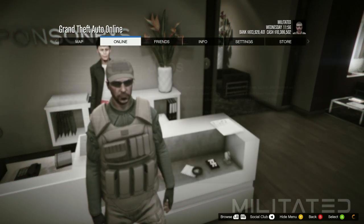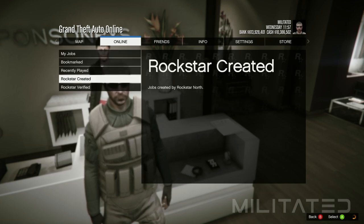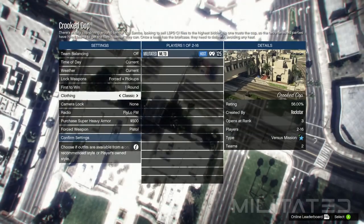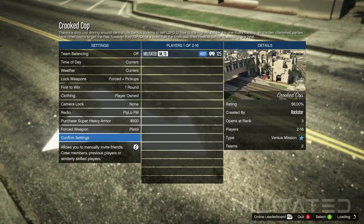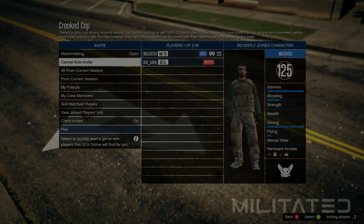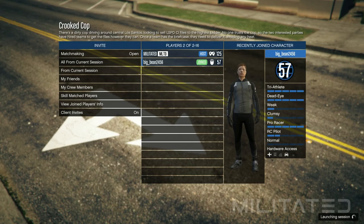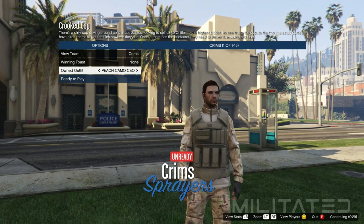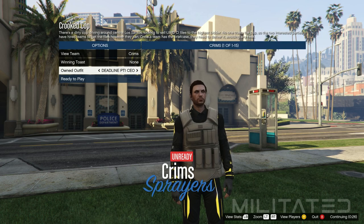Once you have the vest outfit saved, equip the one that you want to start with. Press start, go to online, jobs, play job, Rockstar created, go down to versus, and start up the mission called Crooked Cop. When the settings screen loads, go down to where it says clothing and make sure it's set to player owned — that is very important. Confirm the settings and invite someone. You can use the auto invite feature to get a random person or you can invite a friend. Alternatively, if you want someone to do this with regularly I would recommend joining the discord — the invite link is in the description. When someone joins, launch the session which will take you to the outfit selection screen. Go down to owned outfit and start pressing right on the d-pad to scroll through — the CEO vest that you were wearing when you started the mission will then transfer over to the other outfits.